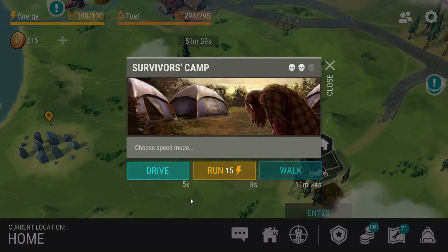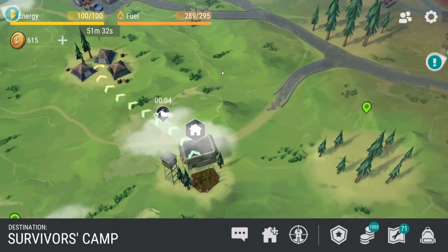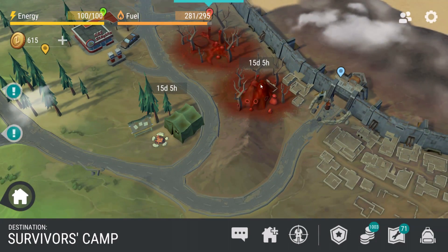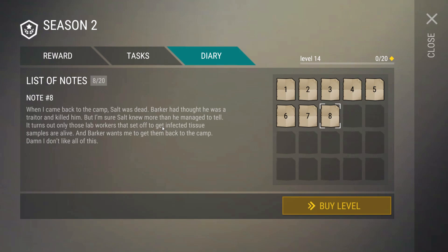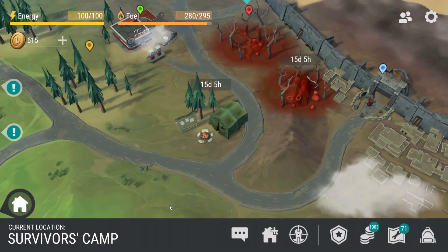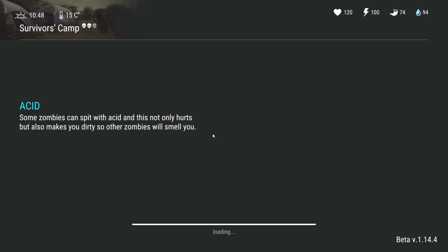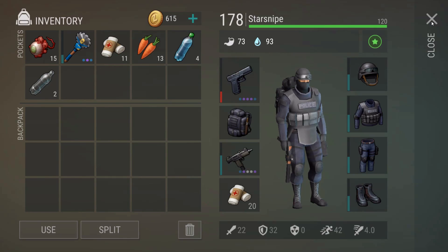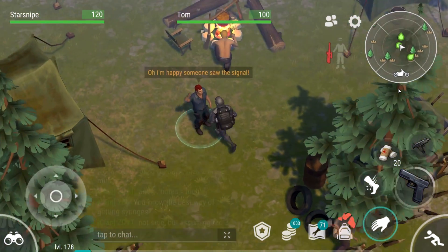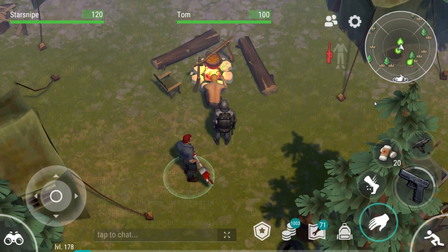With that said, let's continue today's shenanigans. There is a survivor camp that requires our help, so we'll head over there, and then we need to go to the infected research area to try and save a couple of scientists for Barker — apparently they went to do some research and haven't come back, so we've got to see what that's all about.